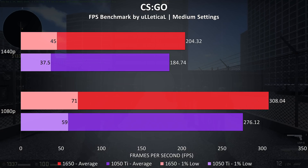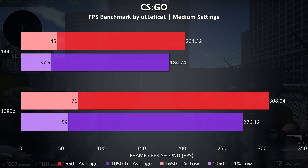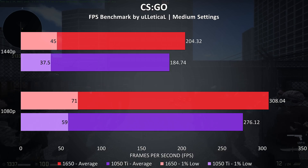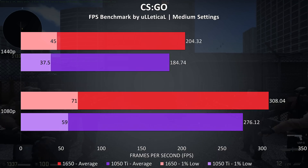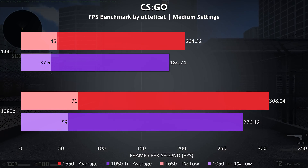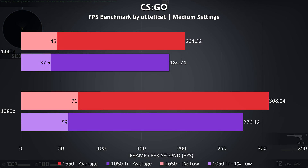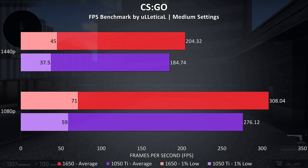CS:GO was tested with the Ulletical FPS benchmark, and both cards were capable of providing very high frame rates in this test, though the 8700K is of course contributing a lot here too. This game saw one of the smallest differences between the two graphics cards, with just an 11.5% improvement at 1080p with the 1650, and a 10.6% improvement at 1440p.